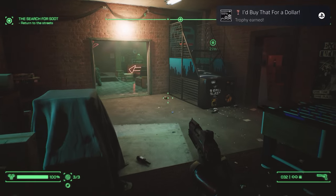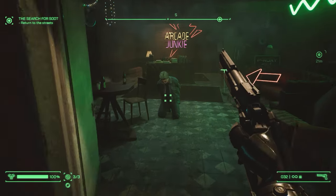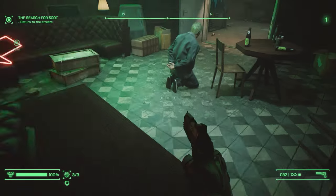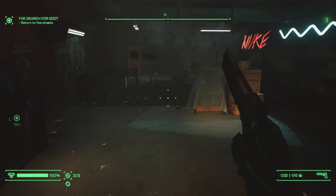This is right at the end of the arcade, once you've got the suspect in cuffs, all you've got to do is use your RoboVision, your Detective Sense, whatever it's called. Check the side of the desk here, there'll be a secret button, press the secret button and it will reveal the secret stash.